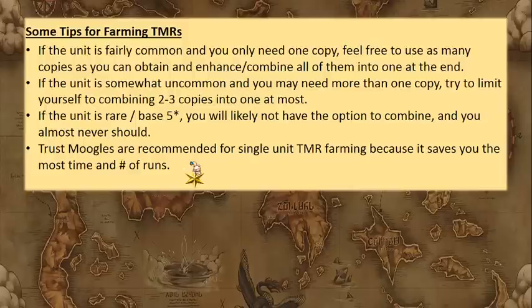One conclusion I draw from this is that you should probably use your trust moogles on single-unit TMR farming — like Noctis, Luneth, or Gilgamesh, who's a prime candidate since getting his genji glove from one copy is hard. For single-unit TMR farming, every 10 trust moogles you use saves you 1,000 runs. If you use a trust moogle on something you're farming with two units, you're only saving 475 runs or so. The usefulness of trust moogles goes way up the fewer units you're using to farm that TMR.